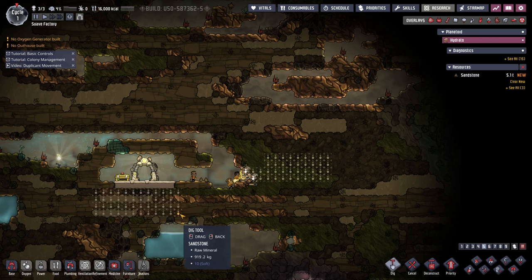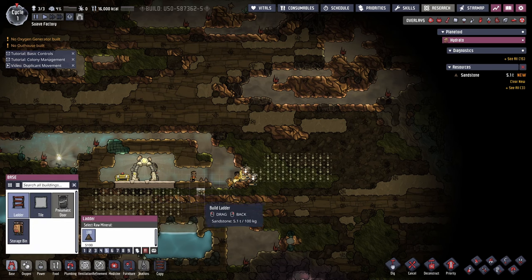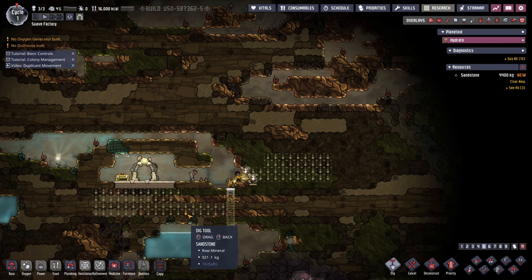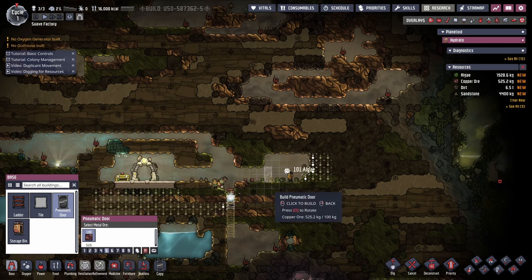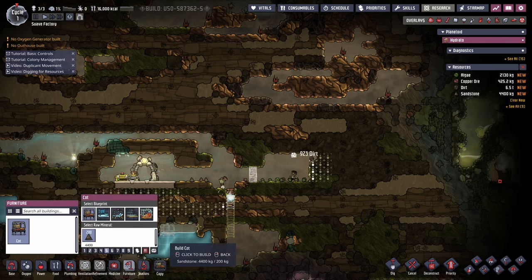I've mapped out an area where the bedroom - or barracks - is going to be. Beneath the portal I'm going to have my toilets. Because of the location of the clean water I'm going to have to set the toilets back a bit to have room for a pump. As I've said on previous playthroughs, these are just temporary buildings and structures - they will not necessarily be where I finally build my base. My duplicants have been working hard and have dug out an area for all the beds.